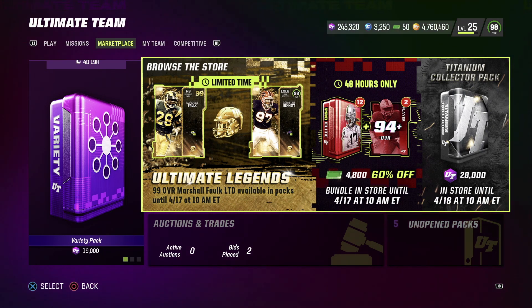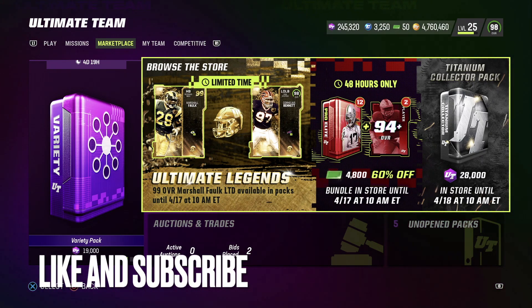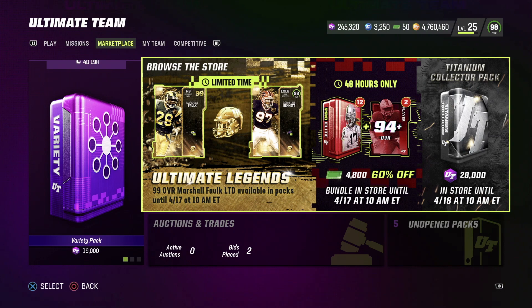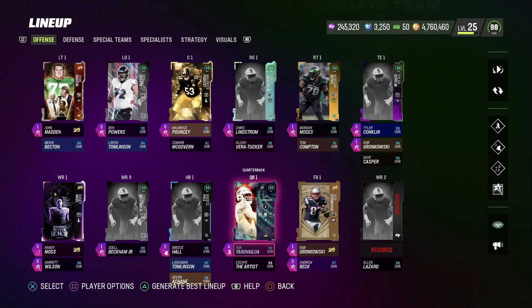We got this Titanium Collector Pack in for just a weekend, so we're gonna open that up and see if these packs are good or not. If they are, we're gonna make ourselves some coins. If you guys enjoy, let me know, drop a like and turn on notifications. There will be gameplay going out tonight and tomorrow with the new cards on the line — we do have Tua Tagovailoa, with whom I played very well.